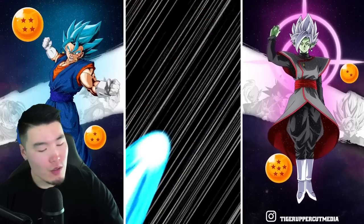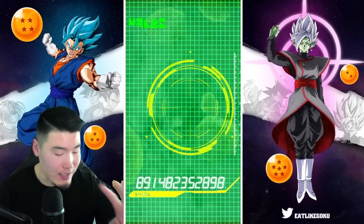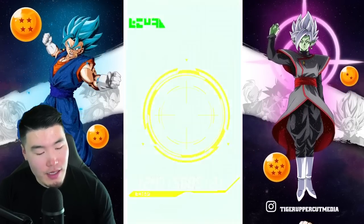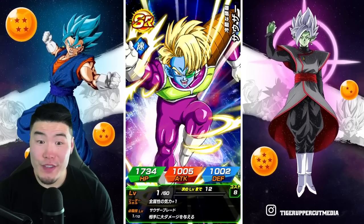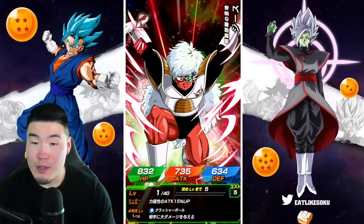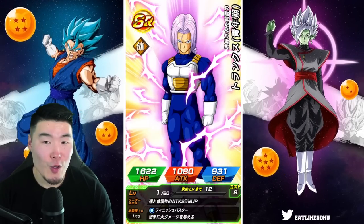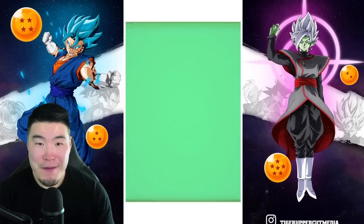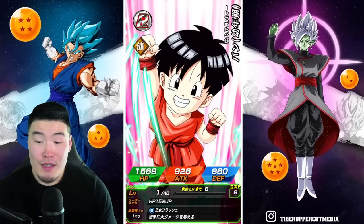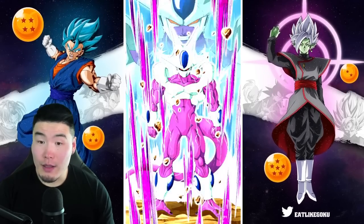I'm going to do two more multis here. This is gonna be our second to last multi, and then we got the free one, and that's gonna do it for today. We did get Goten and Trunks — featured unit most likely on the way. Maybe Super Saiyan 3 and Super Saiyan 2 Goku and Vegeta? Possibly? Come on — another LR Final Form Cooler! I'm not mad about that.